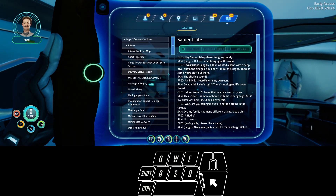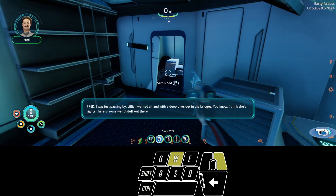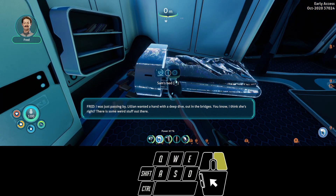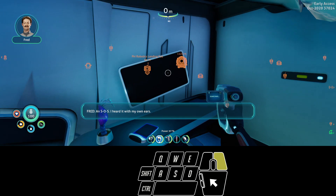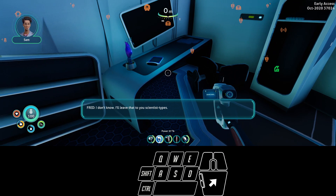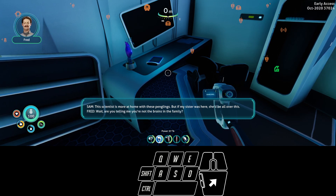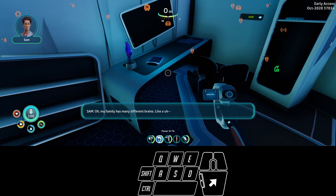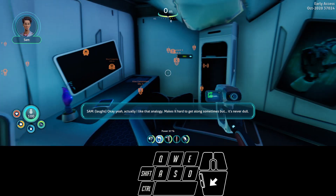Here's another tablet. 'Hey Sam.' 'Hey there, pengling buddy.' 'What brings you this way?' 'I was just passing by. Lillian wanted a hand with a deep dive out in the bridges. I think she's right — there is some weird stuff out there.' 'The clicking sound? An SOS. I heard it with my own ears.' 'So you think there's intelligent life down there?' 'I'll leave that to you scientist types. This scientist is more at home with these penglings. But if my sister was here, she'd be all over this.' 'Are you telling me you're not the brains in the family?' 'My family has many different brains — like a hydra.' Fred's a fucking creep.